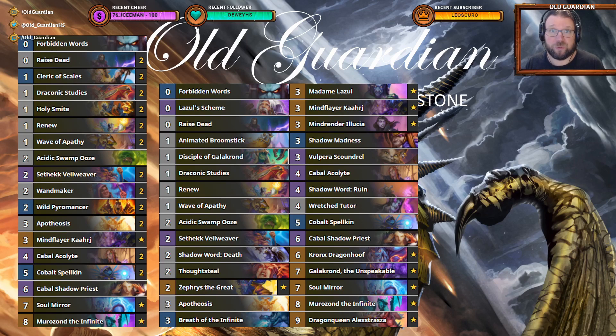It doesn't help you to put Wave of Apathy, Draconic Studies, or even Cobalt Spellkin into your deck if you don't have the other cards, which are super expensive and that you need in order to synergize with those. The whole Priest package in Scholomance Academy is basically a support package to support expensive cards. And if you don't have those expensive cards, it doesn't help you to run those cheap cards either.